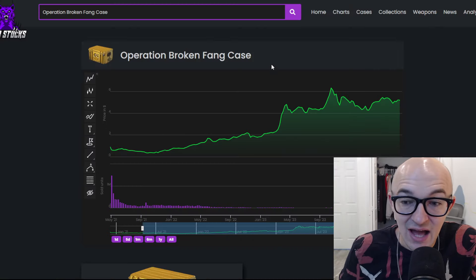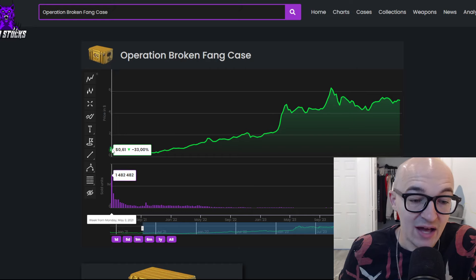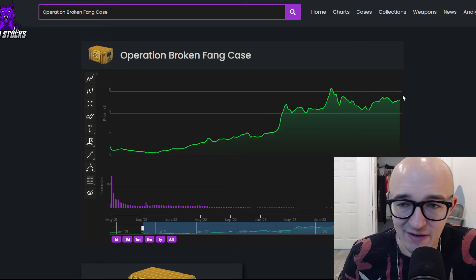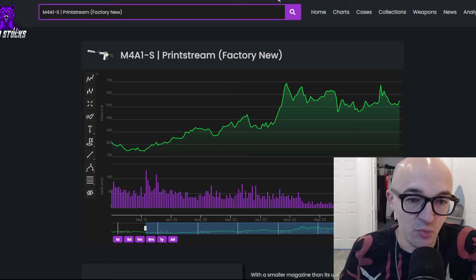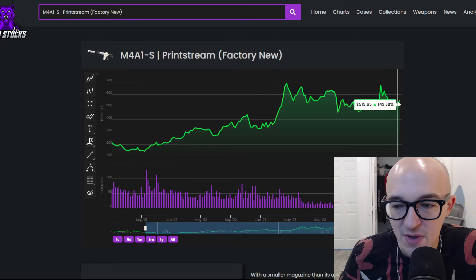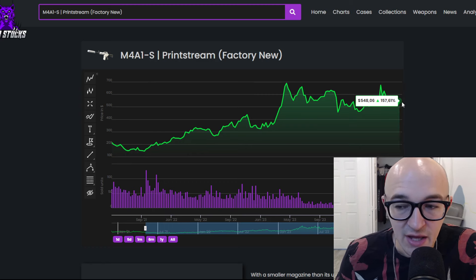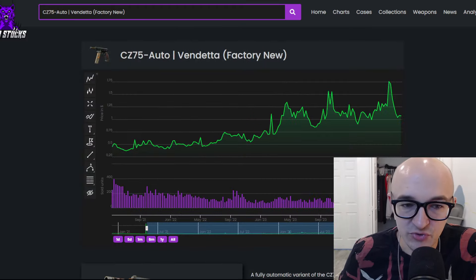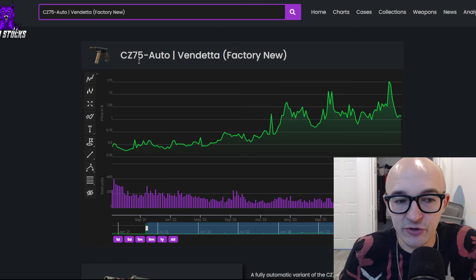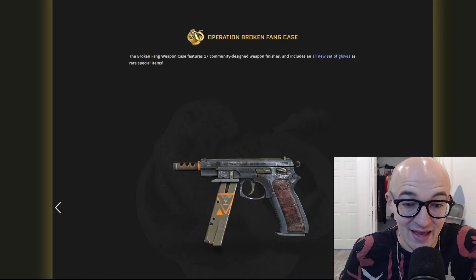The Operation Broken Fang case has done quite well — up 464% since the end of the operation. It was 61 cents and is now $5.17 — these are Steam prices by the way. Operation cases we know do well. What about items inside? The M4A1-S Print Stream is up 157%, not as good but still decent. A filler skin from the case — the CZ75-Auto Vendetta — is up 135%. So the case itself was quite good; the items inside maybe not as hot as investments.